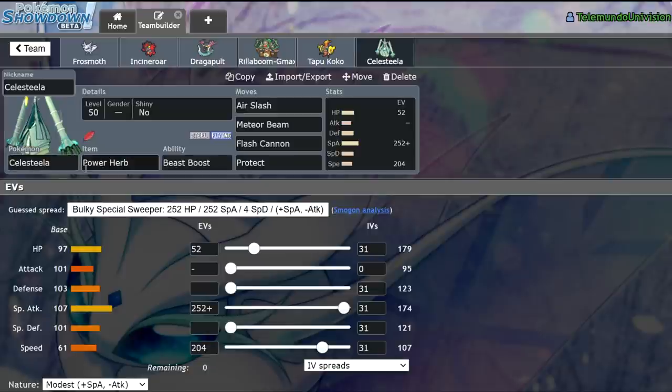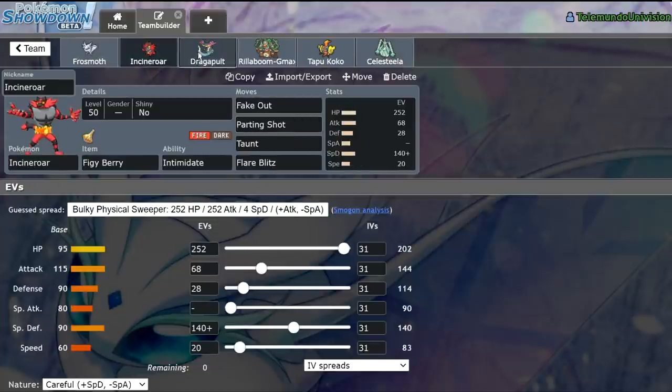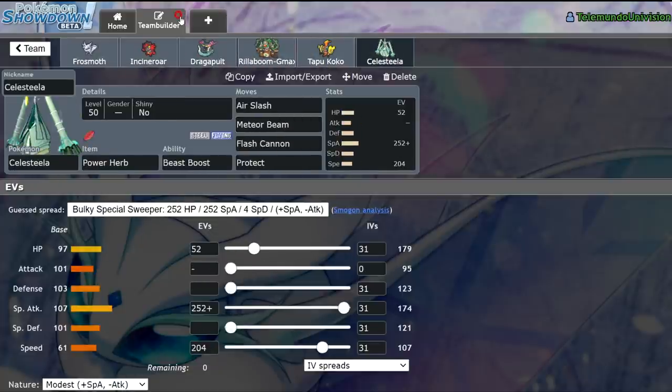We have Power Herb Celesteela with enough speed so that at plus 2 we're outspeeding Dragapult. 52 HP, because that's just what was left over from maxing out special attack. Air Slash, Meteor Beam, Flash Cannon, Protect. This is once again a work-in-progress team, but I think it's going to put in a decent amount of work in this video.